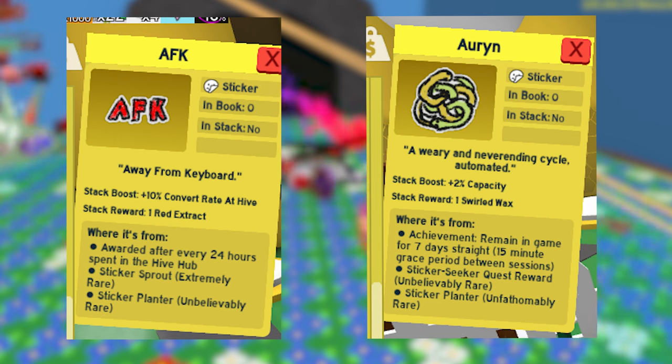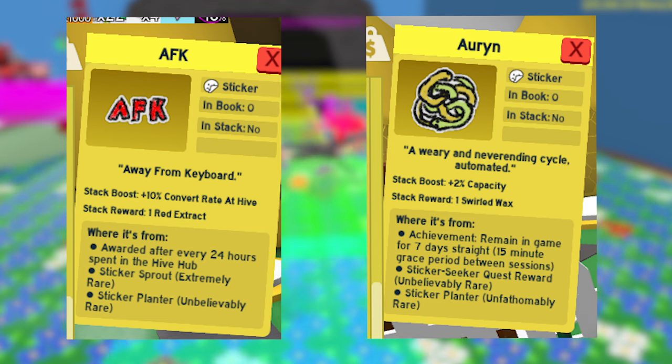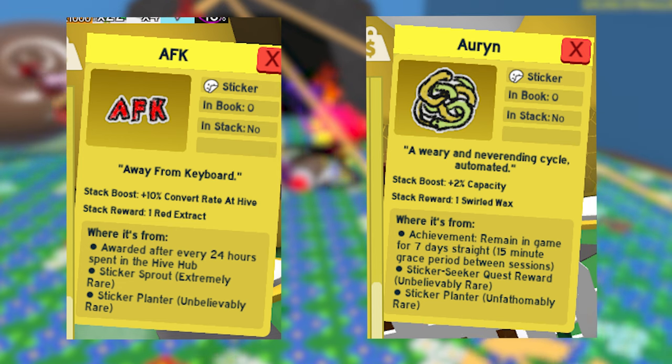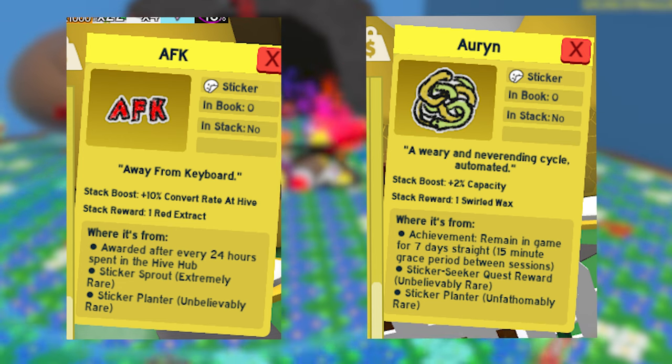Next we have the AFK and R-ET stickers. To get both of them, you just have to AFK. For the AFK sticker, 24 hours in the high field, and for the R-ET sticker, 7 days straight in the main game.